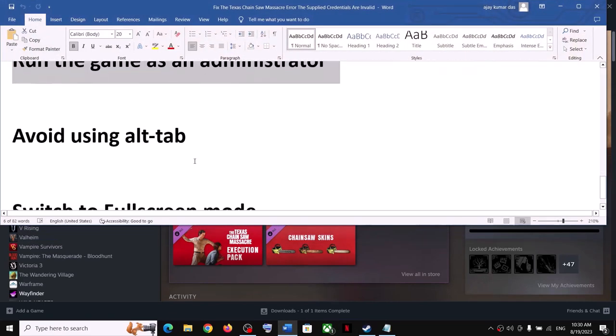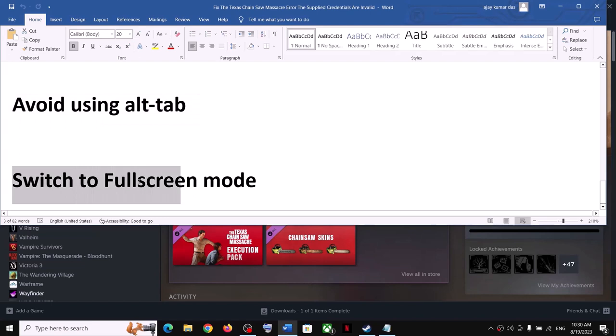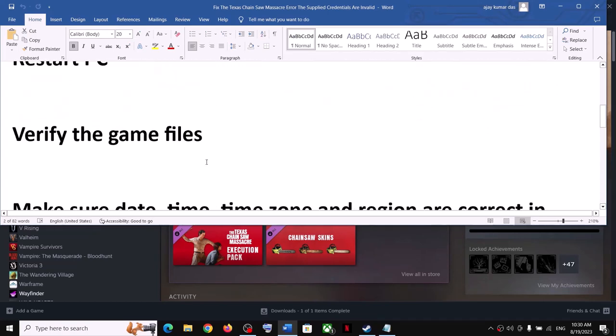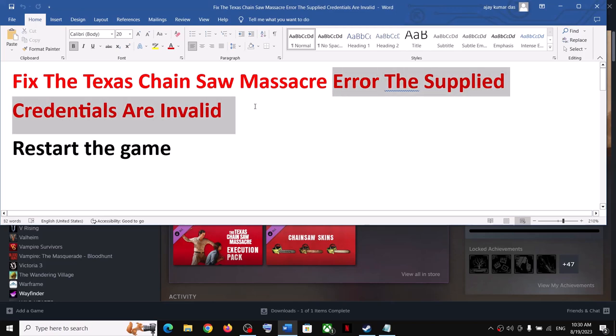The next step is to avoid using Alt+Tab, as many users receive this error while using Alt+Tab. Also switch to full screen mode — if the game is running in windowed or borderless windowed mode, switch to full screen and check. If you are still receiving the error, continue with the rest of the steps.